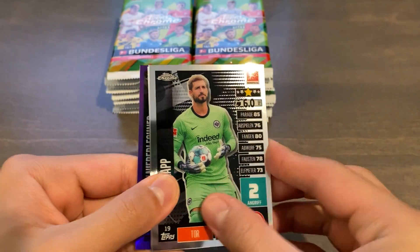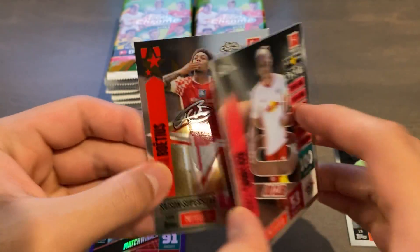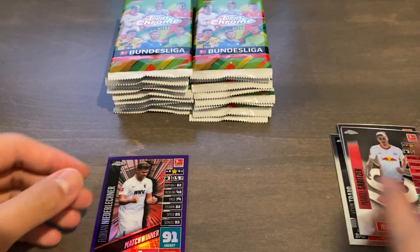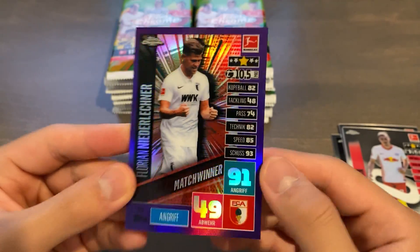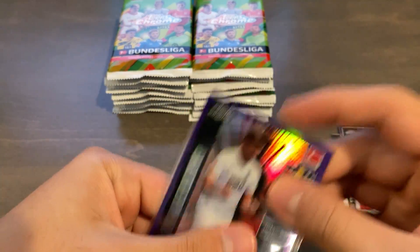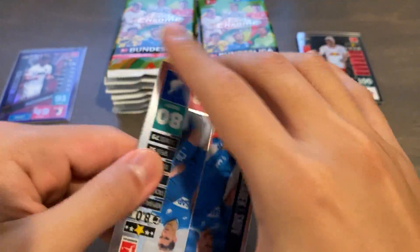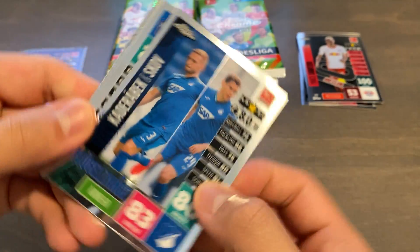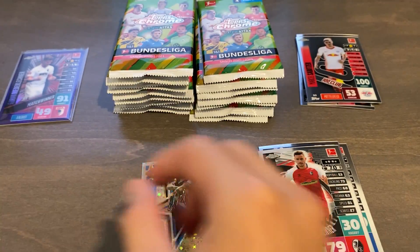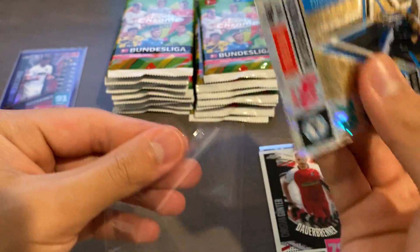We start off with Kevin Trapp. The bases are really stuck together — Marcel Sabitzer base. The edges aren't perfectly smooth so the cards stick. We got a Bodius, and we also have a purple of Florian Niederlechner, serial number 97 of 299 — that's pretty sick. Then we have Kaderabek and Skav, Dorita, Gunter, and an X-Fractor of Marcel Hartl. The X-Fractors are actually very pretty because they have a star-like appearance and shine to them — it adds a lot of depth.